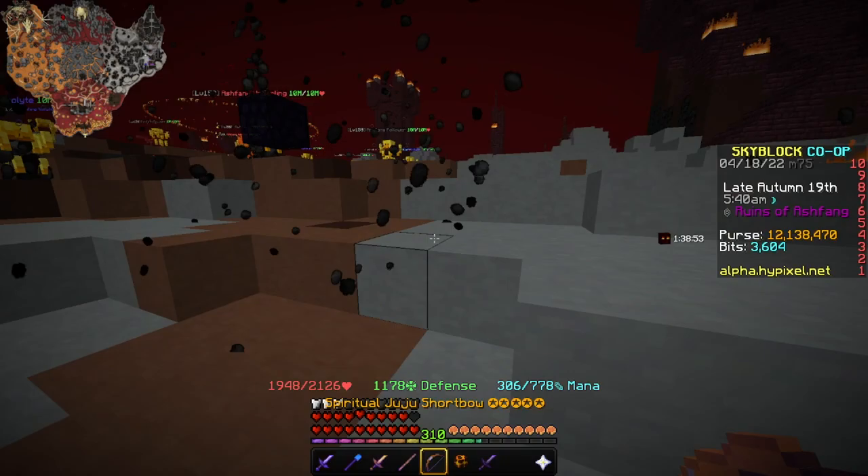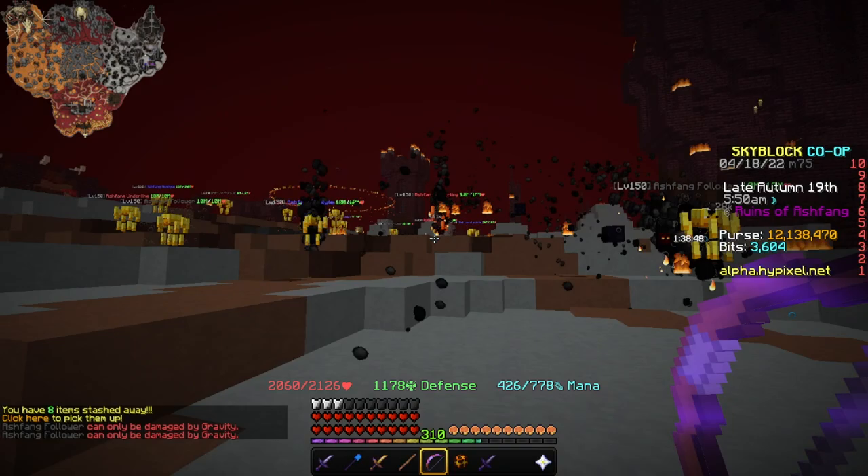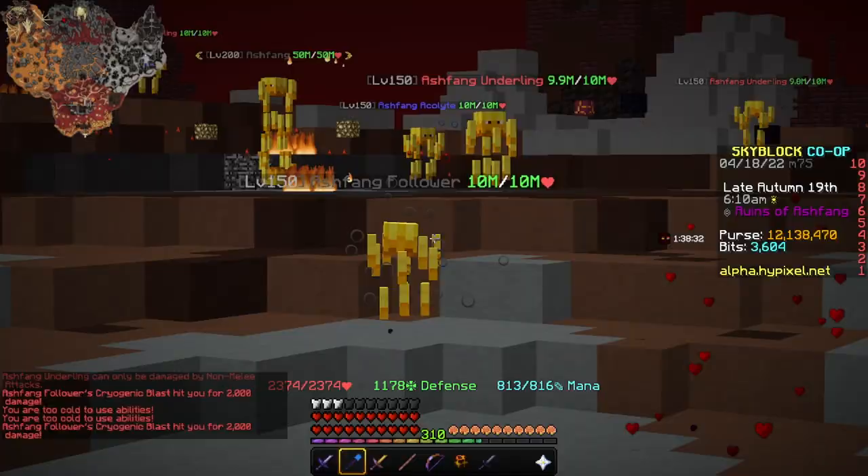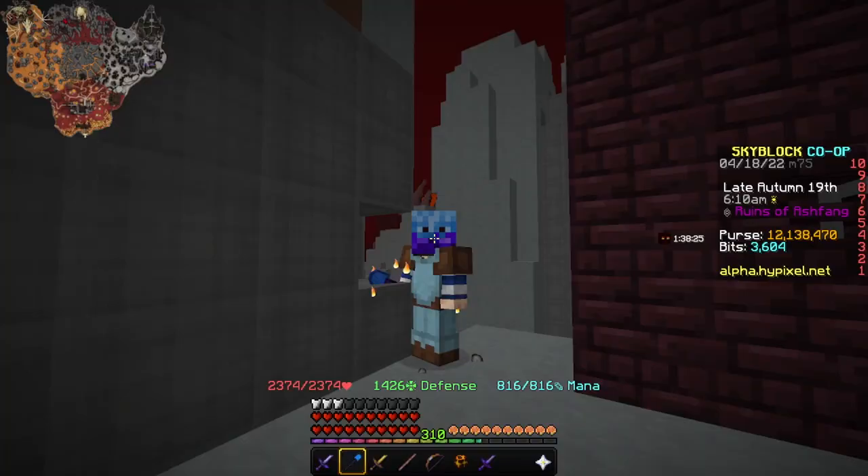However, there's an issue. If I try to shoot the Ashfang Underling, the Ashfang Follower says it can only be damaged by gravity, the Ashfang Alcoy says it can only be damaged by melee attacks, and the Ashfang Underling says it can only be damaged by non-melee attacks. The first two are pretty obvious — melee, non-melee, bows, swords. You can also use damage weapons as well.